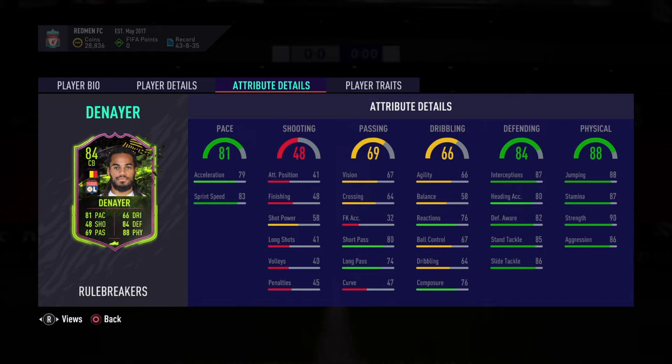Pace is not a problem. I think you should maybe put an engine on because agility and balance are not the best, and his passing could be a bit better. But his defending and physical — look at the dark green on the right-hand side of your screen — 90 strength, 86 aggression, 86 standing tackle, 85 slide tackle. That's brilliant, he's very solid. He didn't have the solid player trait but he looks very strong.